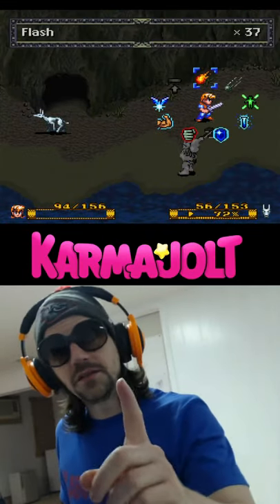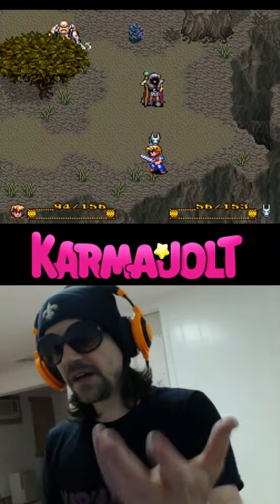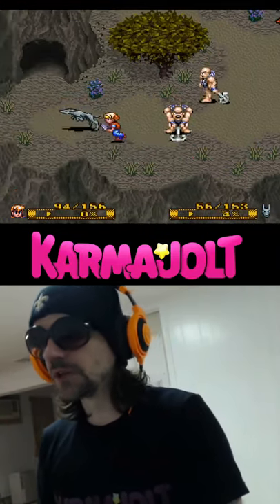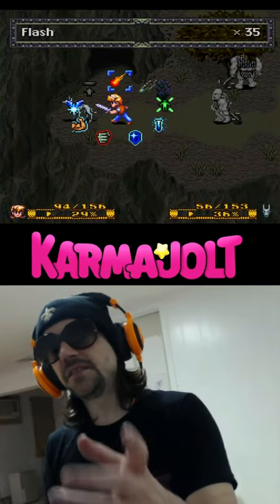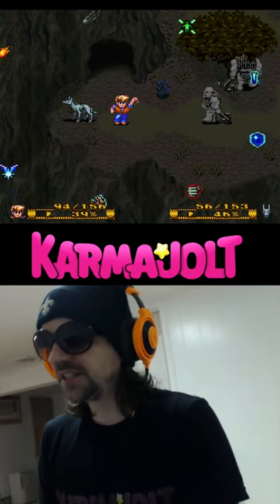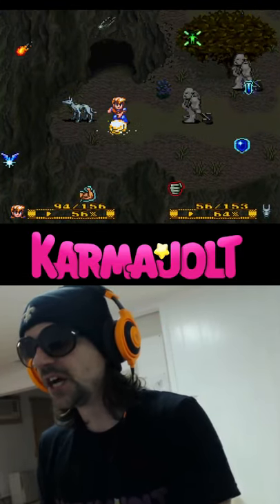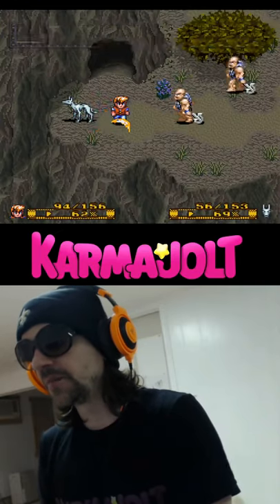Unless I use this one simple trick that four out of five dentists recommend. If I hit the select button to take manual control of my dog, I can then hit the X button to open up the humans menu. And for some reason in this state, the game does not make me wait for my casting animation to end before I use the next alchemy ability.